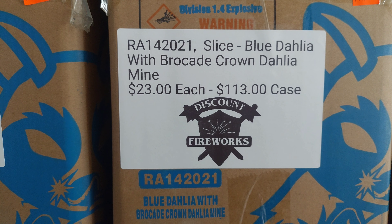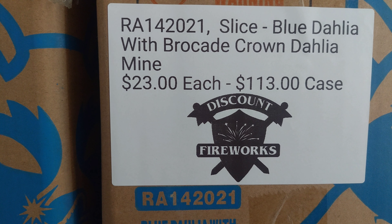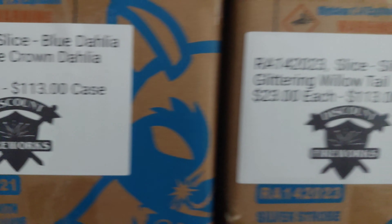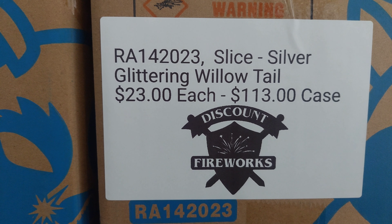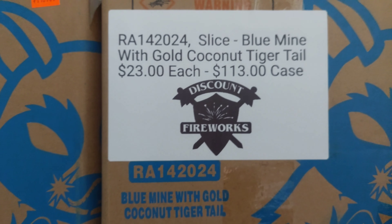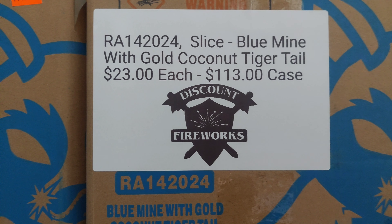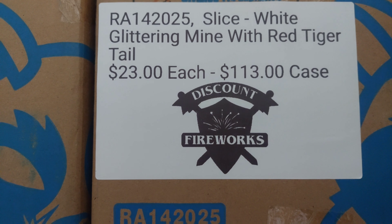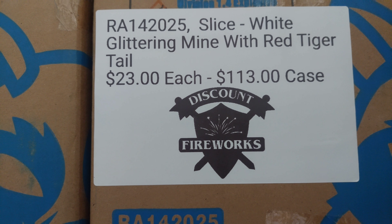2021: Blue Dahlia with Brocade Crown Dahlia Mine — $23 each or $113 a case. 2023: Silver Glittering Willow Tail — $23 each or $113 a case. 2024: Blue Mine with Gold Coconut Tiger Tail — $23 each, $113 a case. 2025: White Glittering Mine with Red Tiger Tail — $23 each, $113 a case.